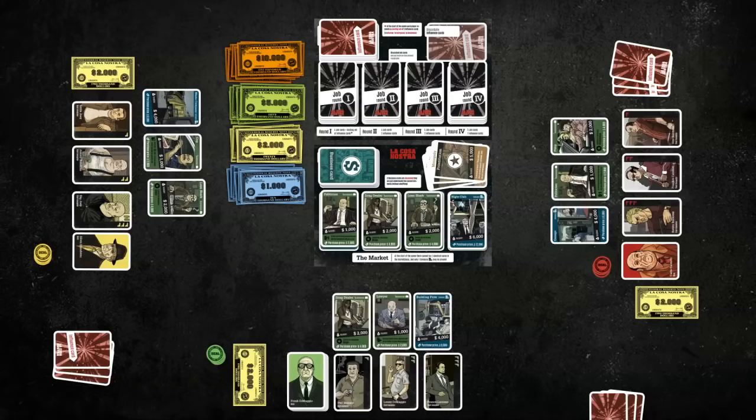La Cosa Nostra is played over 4 game rounds, as can be seen on the 4 stacks of job cards — one for each round. The player with the most money at the end of the game wins. Every round consists of the following phases: card drawing, planning phase, action phase, and finally payday.